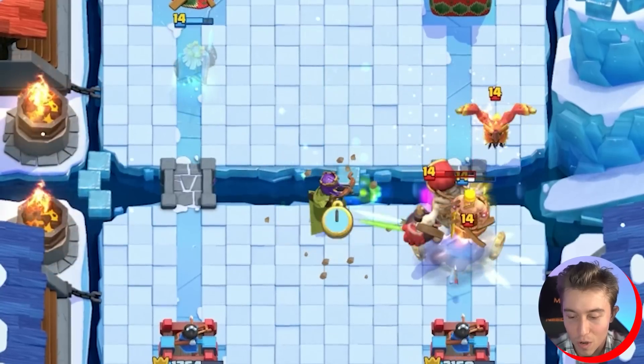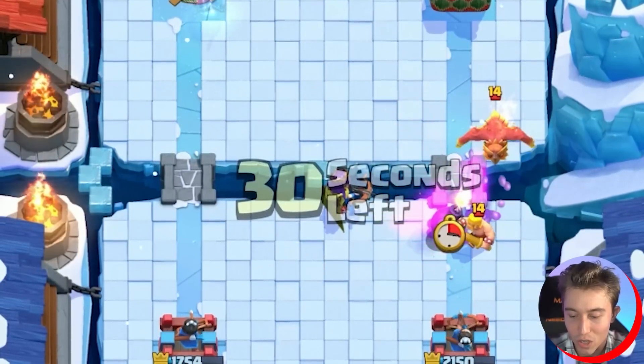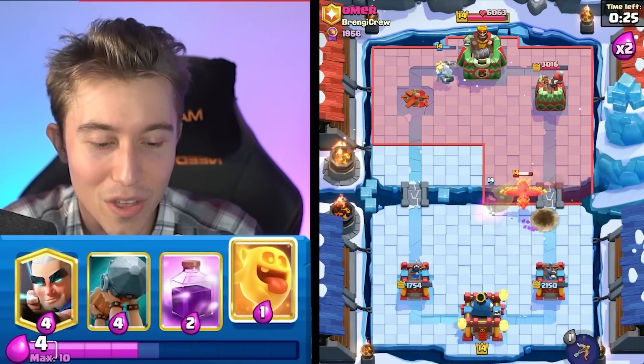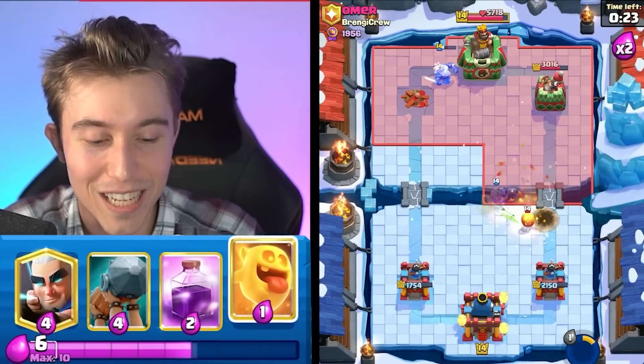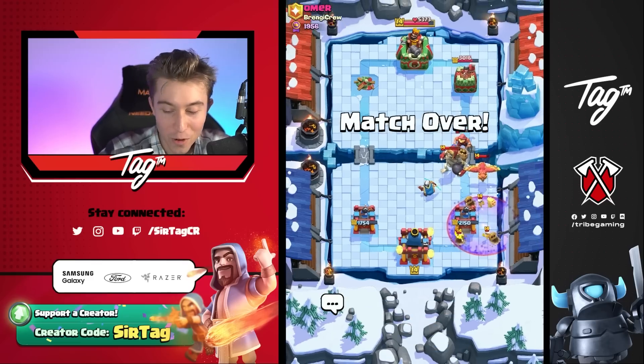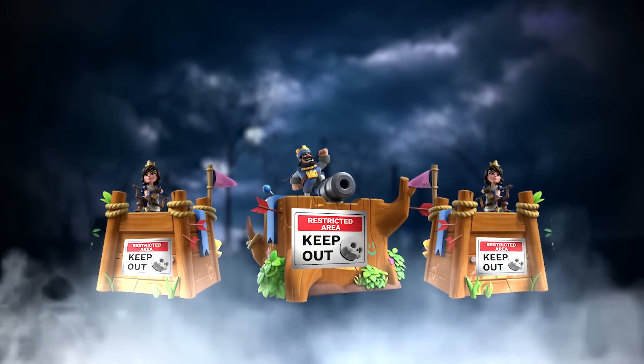We're going for an Archer Queen here and I should make the most of this situation. I'm pretty sure the Phoenix is going to get melted. Even if he tries to go in for a bomb and a tornado, this game is going to explode in his face. 20 seconds remaining — no way for him to break through. He tried to go in for a last desperate Graveyard, but he didn't even get a single Skeleton on my tower.